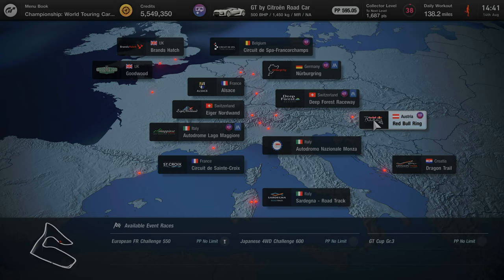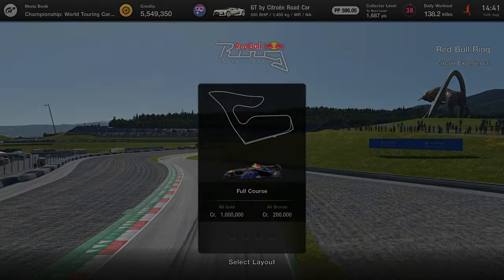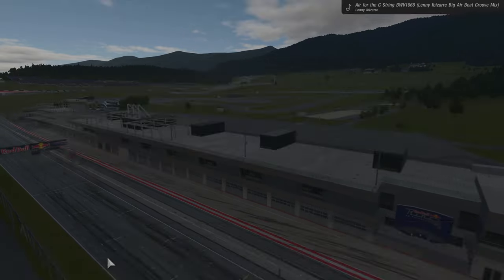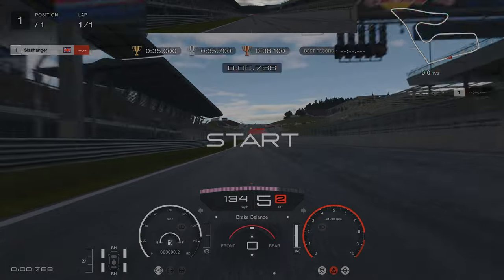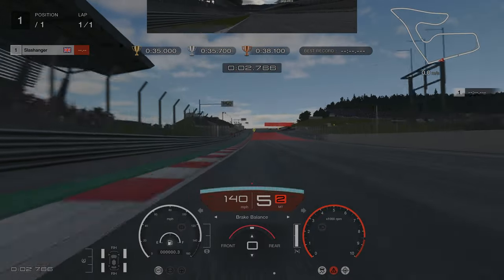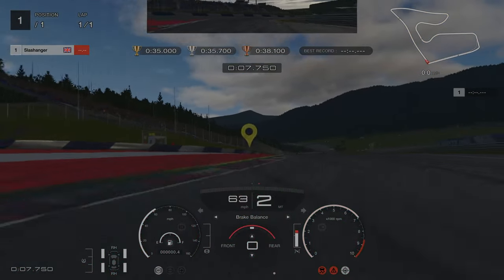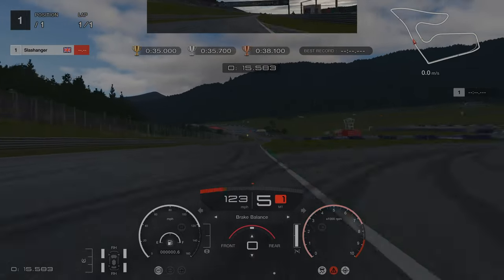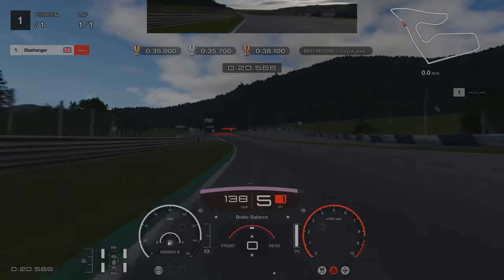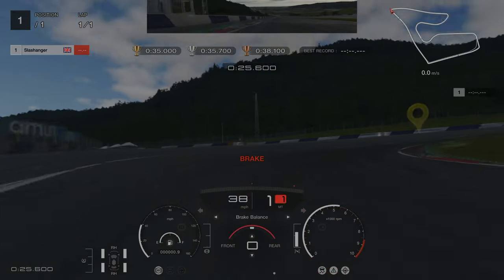The next track we are looking at is the Red Bull Ring. For turn 1 you are looking to position yourself over the kerbs, brake about 75m, and we are going to use a lot of inside kerb here. When we get to the braking point we are braking at 100m, and over the inside apex.